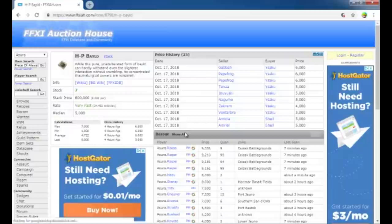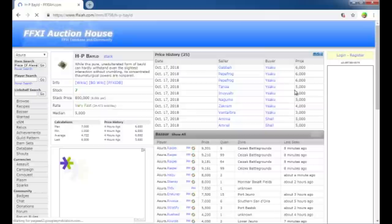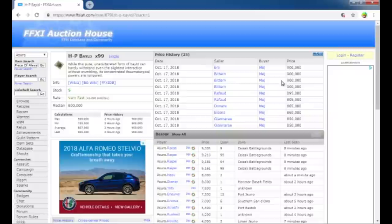This is the only economy that I know of where you pay more for a stack. So right now, like if we look at HP Bailed, it's selling for — I wouldn't say you're going to get it normally for 3K; that was someone just throwing it up there cheap hoping it would sell easily. But you can see it probably sells somewhere between 5K and 6K for a single. But then if we come and look at a stack, it is 900K. So if I continually bought singles on here, I shouldn't really be spending more than 600K for a stack, although it would take a while.